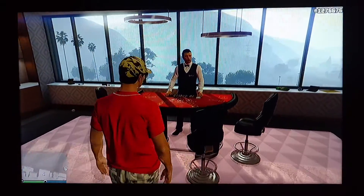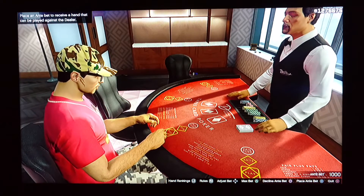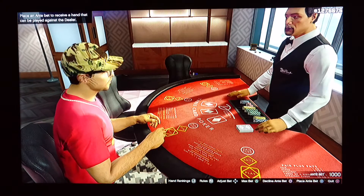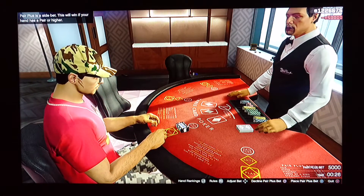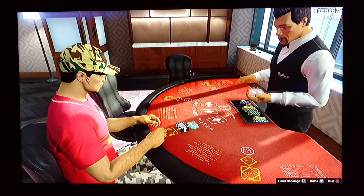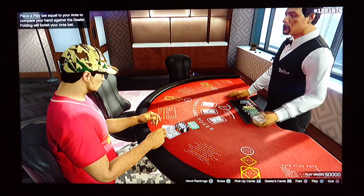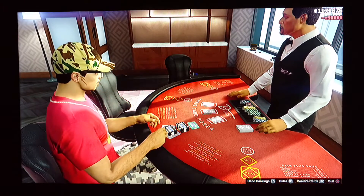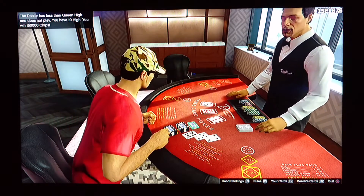Now go back to the table. When you lose, I'm going to show you what to do so you won't lose any money. Max bet again, max bet again. Hit the X button to play. I just won another 150,000 chips.